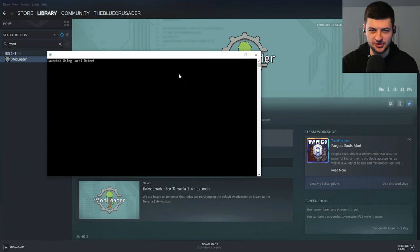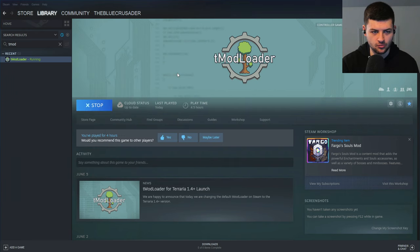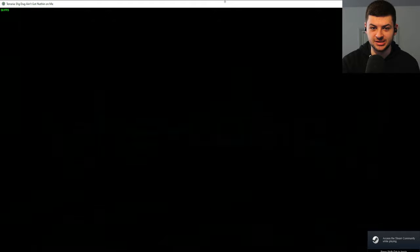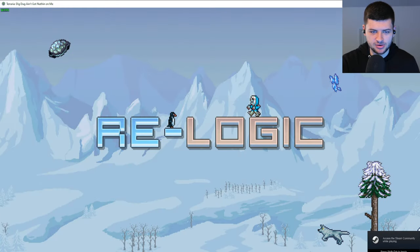T-Mod Loader by default now actually installs the 64-bit version, I think — correct me if I'm wrong. We shouldn't get those annoying crashes like we used to in the older versions on 32-bit if you had too many mods loaded, because manually you needed to install the 64-bit version offline and replace your files to get T-Mod Loader functioning properly. So hopefully we don't have those problems anymore. Let's boot up Terraria.